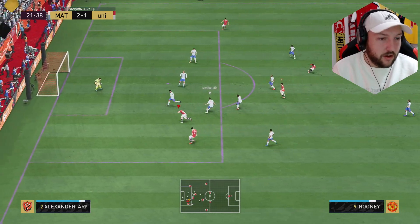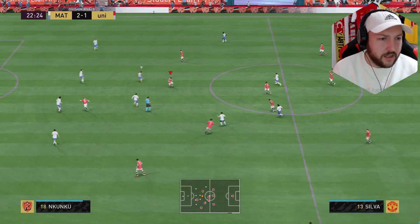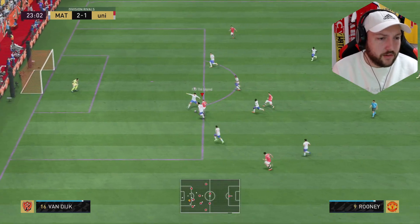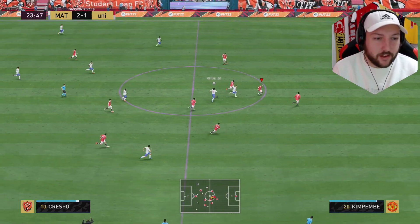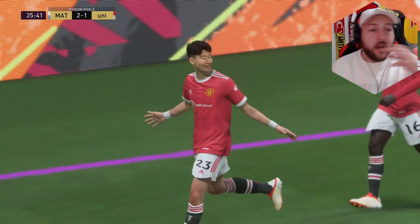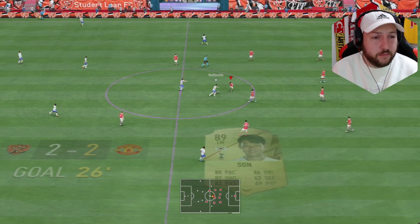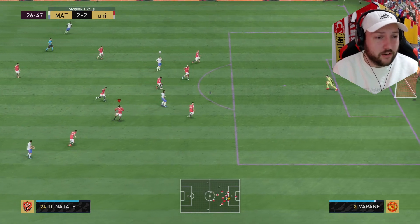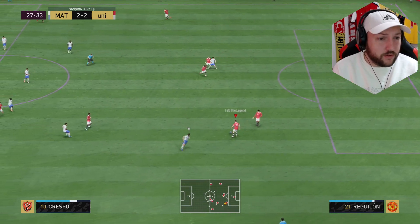Very unlucky there. His left stick dribbling feels very good considering his card stats — given his height, agility and balance. Rooney gets into the gap — that's a penalty, surely. We did use the left stick dribbling to get into that space. We've managed to get an assist with Rooney and I'm starting to figure out how to use him. I can see why he's 1.2 million — he's so good at linking up.